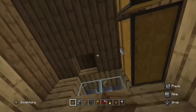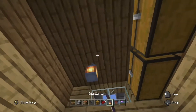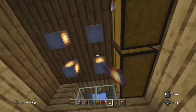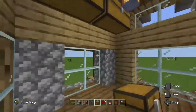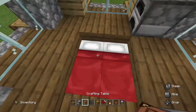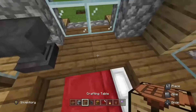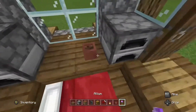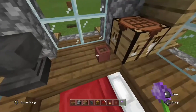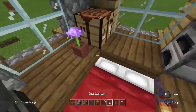Next, fill in the top of the roof with your spruce slabs, then place a two by two area of lanterns in the center so you have some light. Then get two more double chests on the left side. Next, place an anvil on the left wall and a crafting table on the other side. Get two flower pots, place whatever flowers you want, and that shall be your interior.